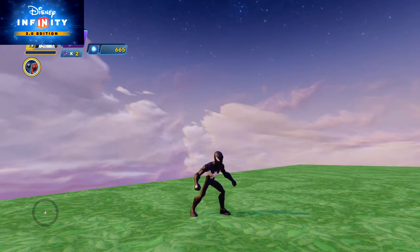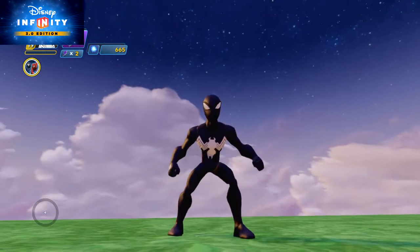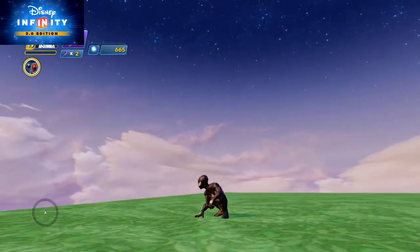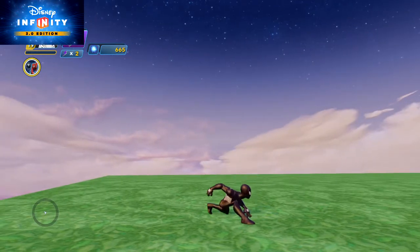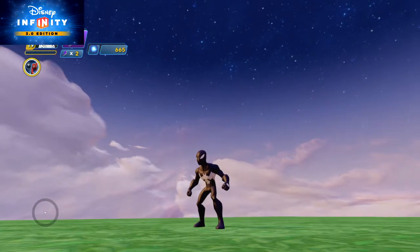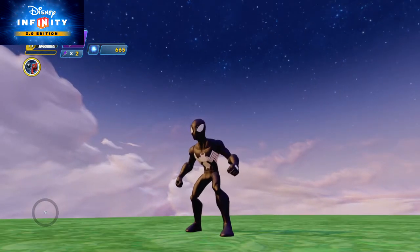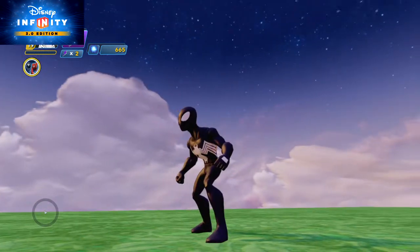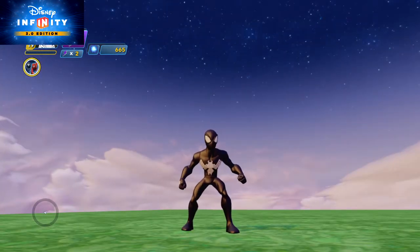By the way, if you had bought the PS Vita version of Disney Infinity, you already have that figurine of Spider-Man; otherwise you have the red and blue. But in the 3.0 collection, they released a figurine of the black Spider-Man, so you can now buy it even though you don't own the PS Vita version or the Alien Symbiote disc.